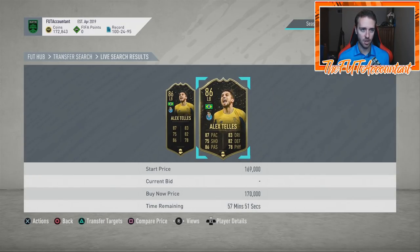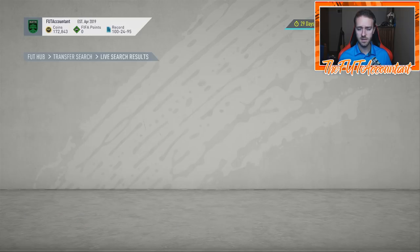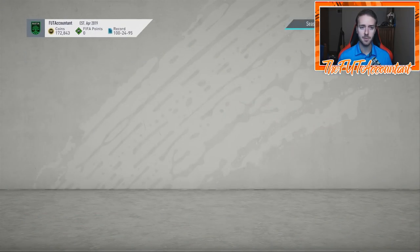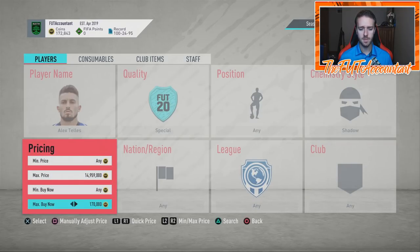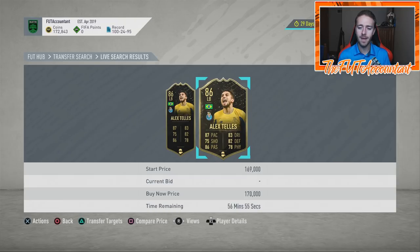It looks like Teles is 160,000 coins without a chem style — without a Shadow. We go to Teles Alex Teles with a special chemistry style Shadow, and his price with a Shadow is 170,000 coins. So he is 10,000 coins more with a Shadow, which is basically concurrent with the current price of the Shadow chem style being around 11–12k. His card is about 10k more with the Shadow applied. A lot of the defenders with Shadows were more than 5k above the difference between the buy-it-now and the Shadow price.